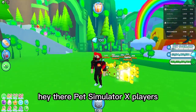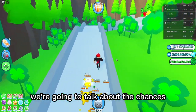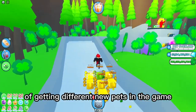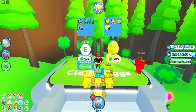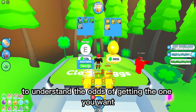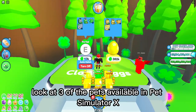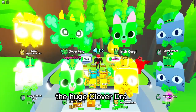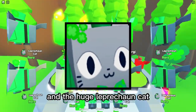Hey there, Pet Simulator X players! In this video, we're going to talk about the chances of getting different new pets in the game. Pets can be a lot of fun to collect, but it's important to understand the odds of getting the one you want. Let's take a closer look at three of the pets available in Pet Simulator X: the Huge Clover Dragon, the Huge Clover Unicorn, and the Huge Leprechaun Cat.